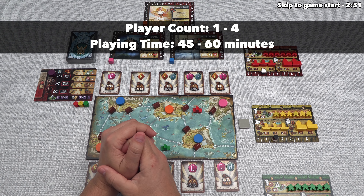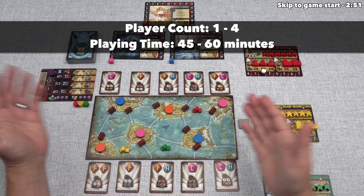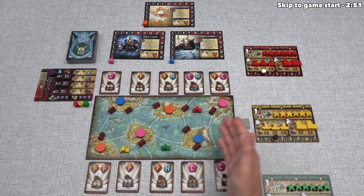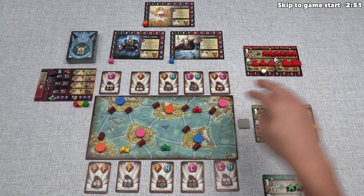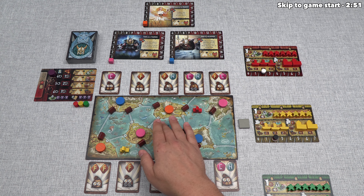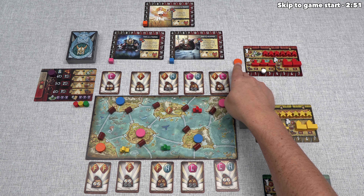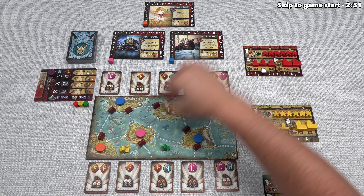Let's start with a brief overview of the game. Each player controls a Viking clan going through three generations trying to control the runic isles. We sail ships around, construct new ships and temples on islands, and send settlers over. The person with the most influence on those islands gains access to rune tokens, which can be used to get points at the end of the game and to unlock and power up various actions.